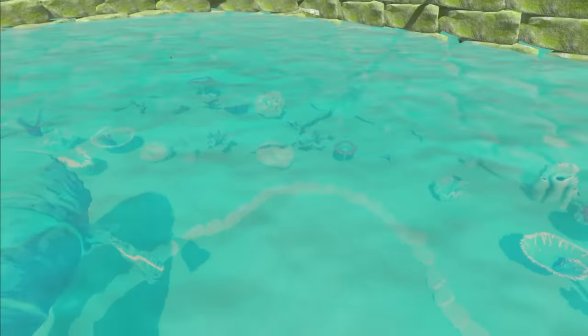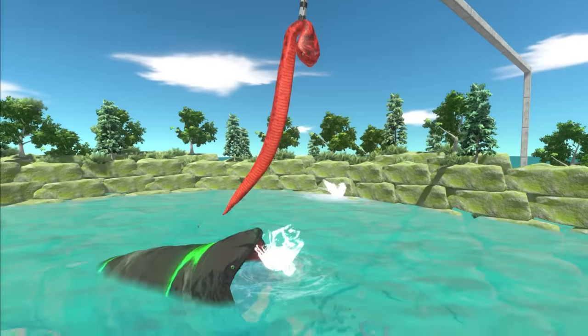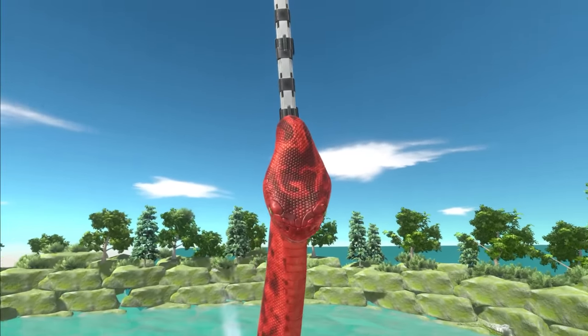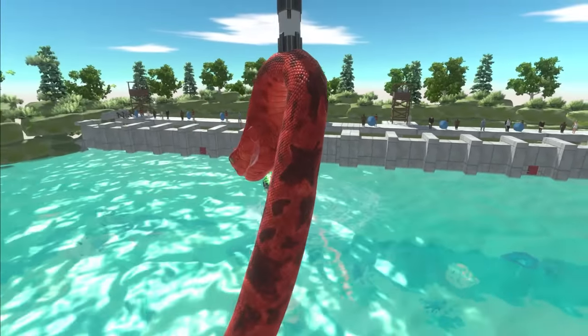I don't know how I've managed to do this, but we've got a Titanoboa now just swinging in the air, ready to be eaten. For a second there I thought the monster was going in. But yeah, we literally have a snake just dangling down from this. This should be pretty interesting.